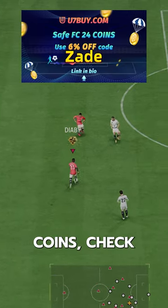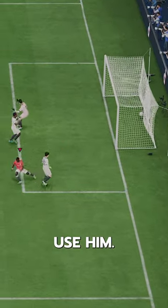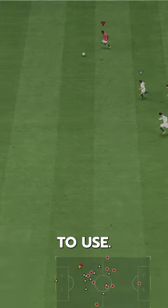If you need FC24 coins, check U7Buy — code Zade for 6% off. This guy is a problem if you know how to use him. The main thing is you have to green time your shots or he's going to be very frustrating to use.